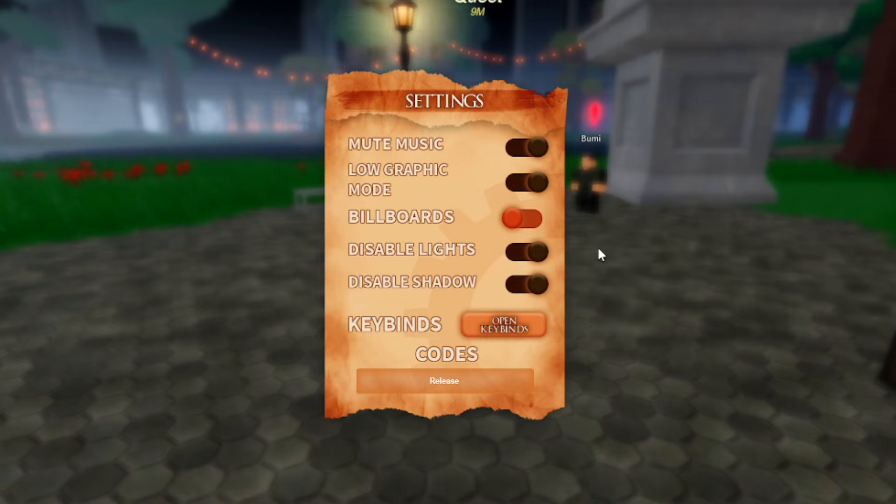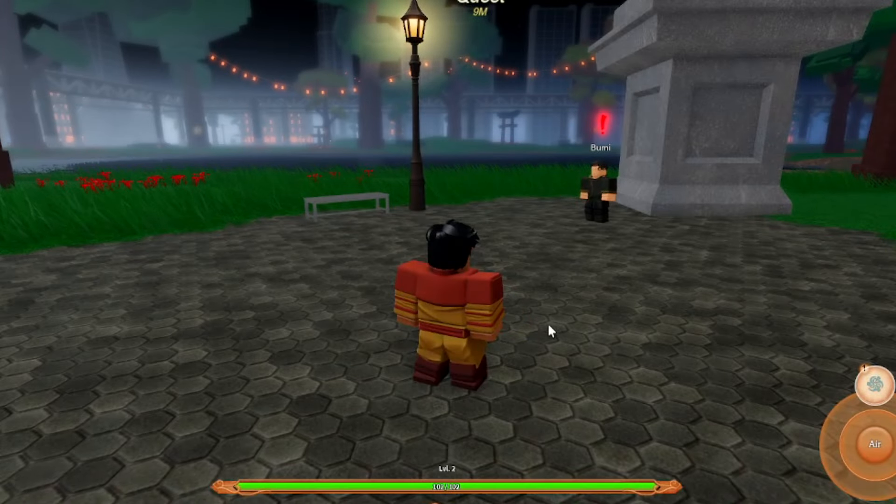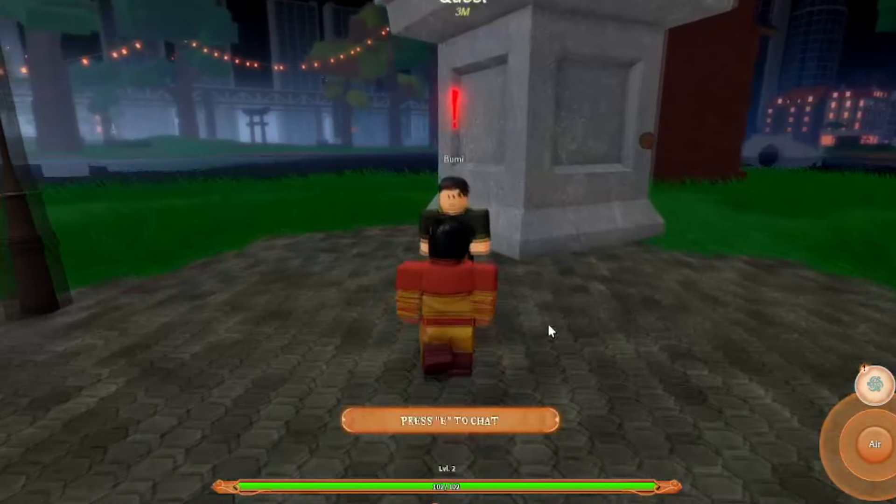Those are all the working codes. The newest one is '5K Likes Free Customization,' then '4K Likes,' and the rest from there. If any new codes come out, I'll update you guys — make sure you subscribe and turn on post notifications so you get updated on any new codes.